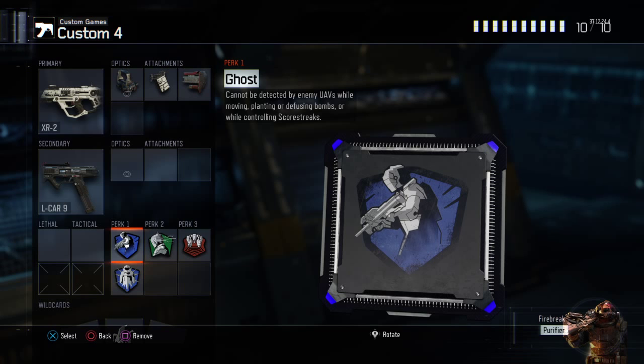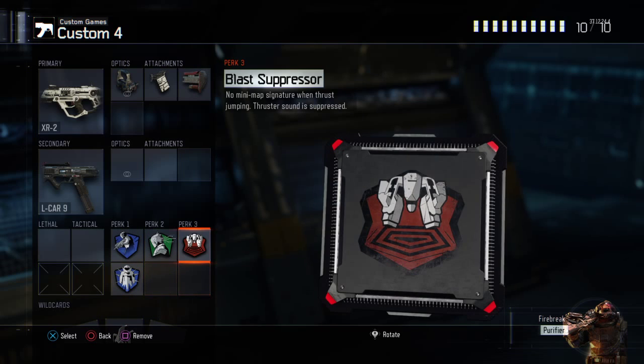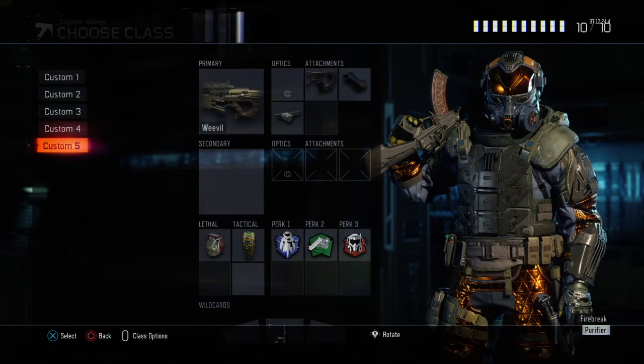If you don't have Ghost, feel free to use another perk of your choice. Hardwired — pretty standard, I've gone through those. Blast Suppressor — don't really need to go into that.